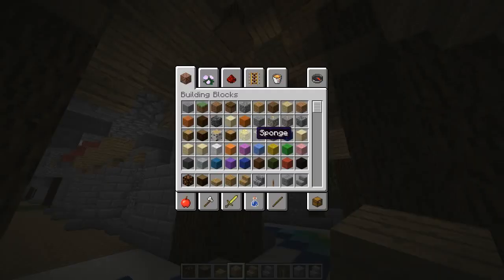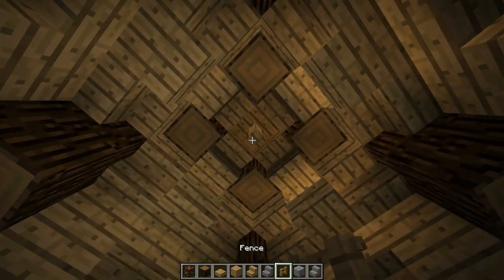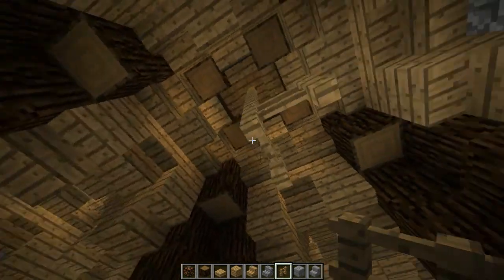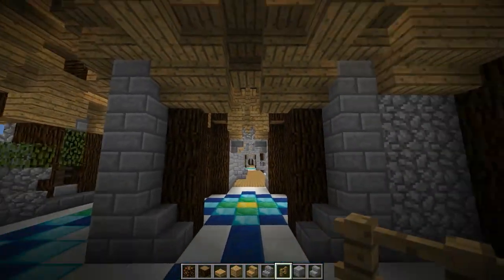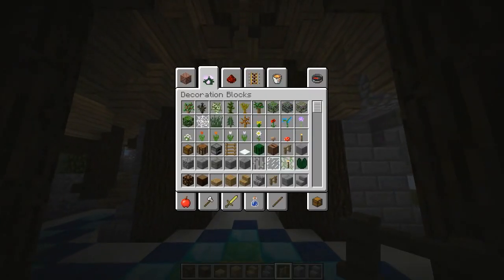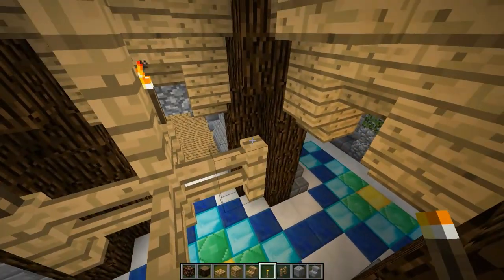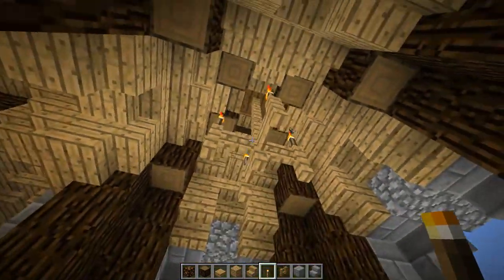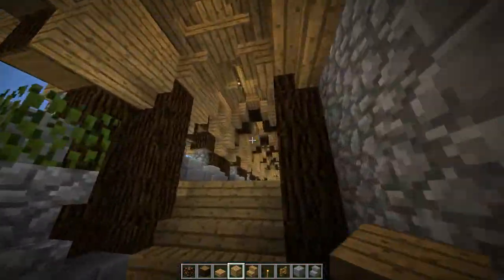Let's take some fences and make a little tiny chandelier — one, two, three, four, two, three, four — yeah, that's good. And then some torches — boom, boom, boom, boom. Just like that, and that's it — that is it for this hallway stuff guys.